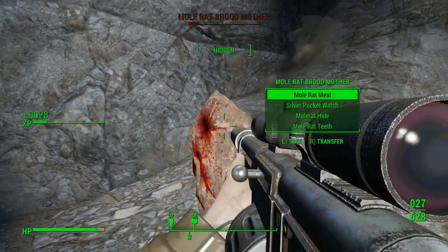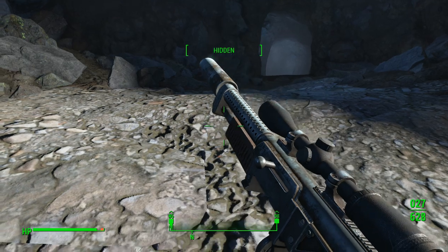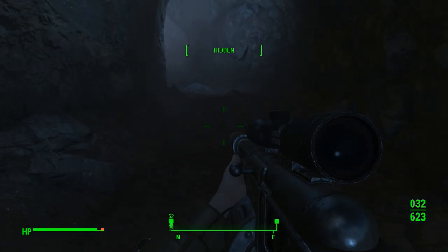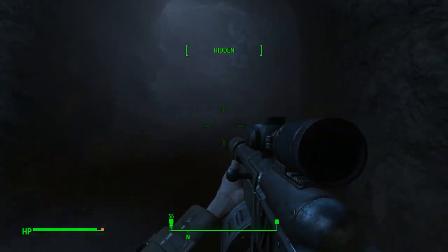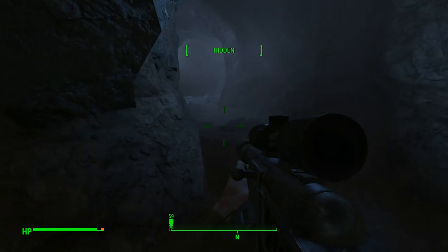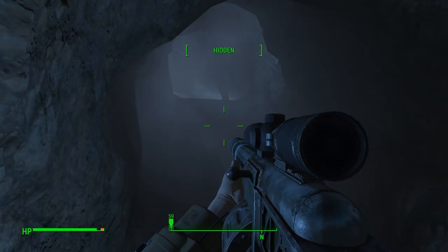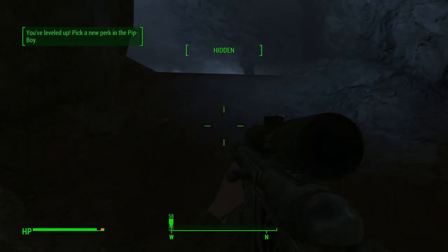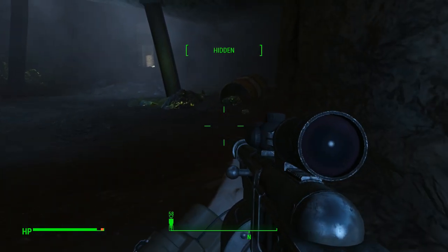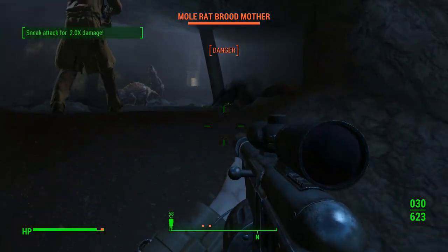Oh gosh. So there's more of them. What's a mole rat doing carrying a silver pocket watch? It's down here. Can you hear that? That doesn't sound good. Oh, there's nothing in here. What's the glowing stuff? Oh crap, so that's radioactive.